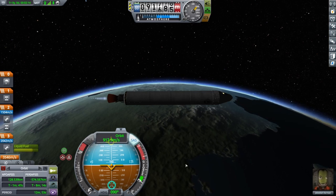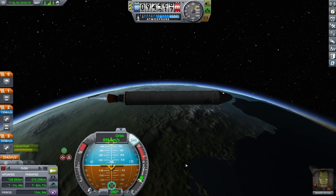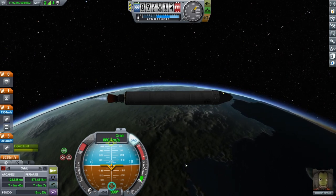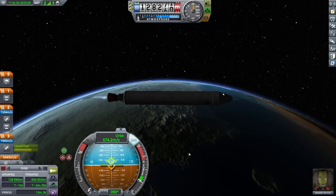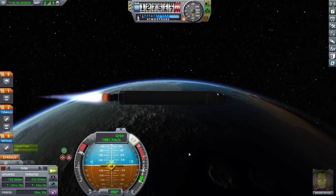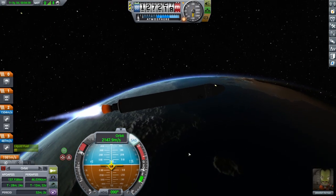In a real use case, you would watch your time remaining until apoapsis and reduce throttle only as much as necessary to keep that time decreasing. The idea is to use as much throttle as possible without sending your apoapsis flying away from you. When about 10 seconds remain before apoapsis, return to full throttle. When your PE altitude exceeds 70 kilometers, cut the throttle.